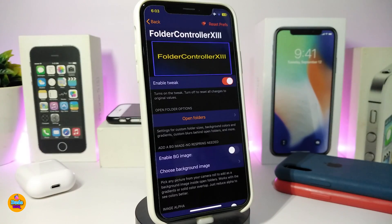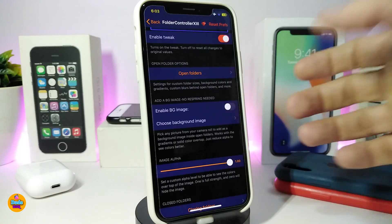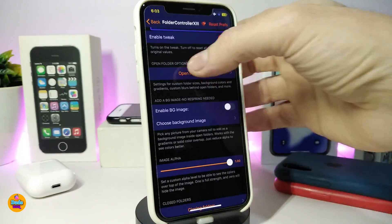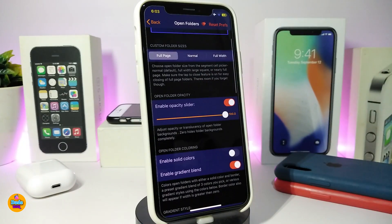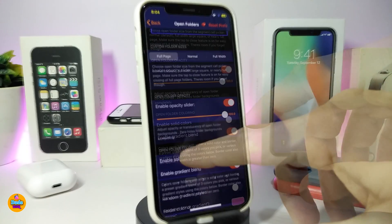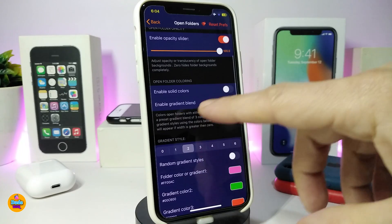First, enable the tweak and open a folder to see how it looks. You can also enable a background image — toggle that on and choose an image from your photo library. There are options like full page mode, normal mode, and various other layout styles.